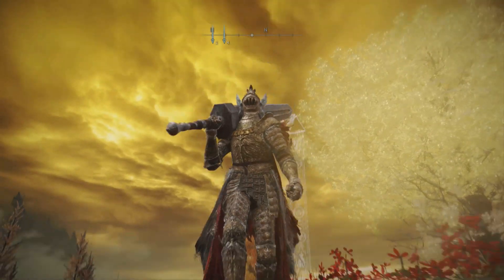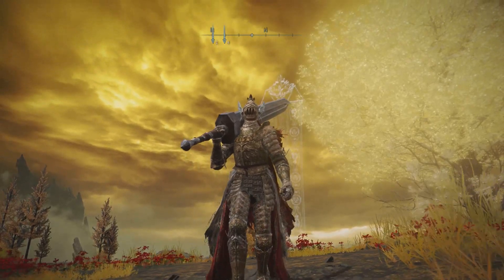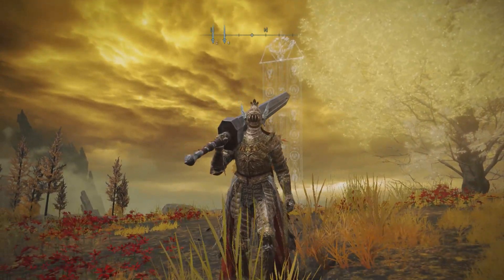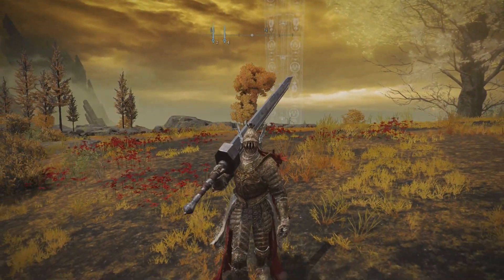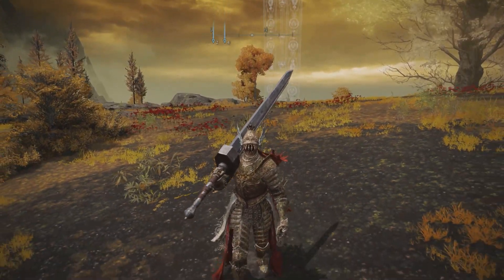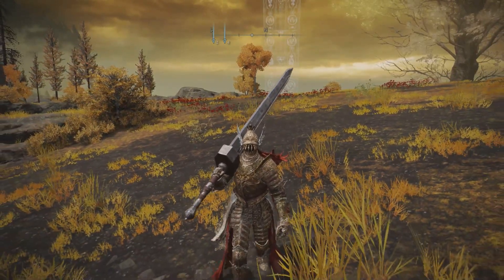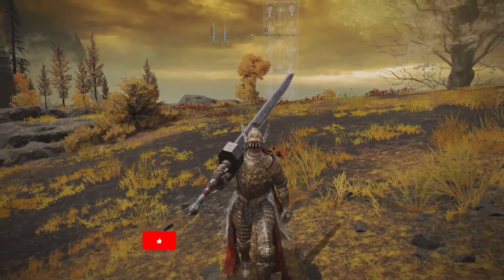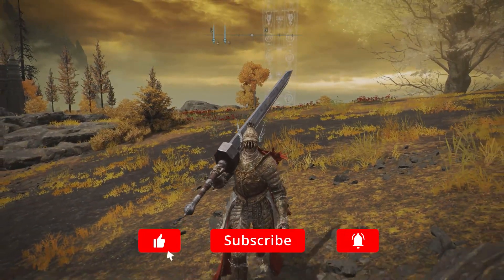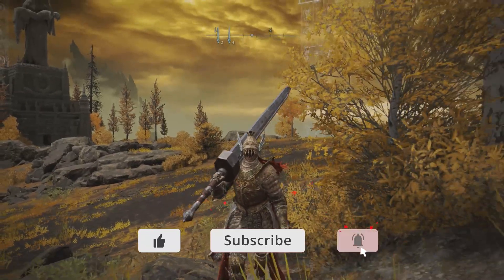Welcome back — today we are on Elden Ring and we are going to be farming an exploit. It's quite simple and you can do it pretty early in the game. You can get about four million runes per hour with the Golden Pickled Fowl Foot, which gives a 30% increase in runes. Without it you can still get up to three million per hour. Make sure you hit the subscribe button, like the video, and turn on notifications.